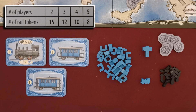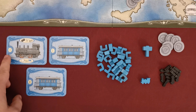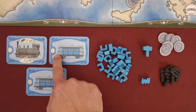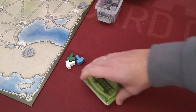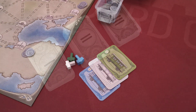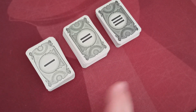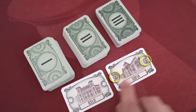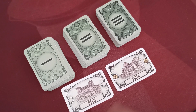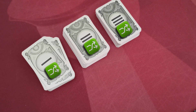Depending on the number of players in the game, players start with a certain number of rail pieces. In a three-player game, each player starts with 12 rail pieces. Players place their train mat on the level one side, and also the level one coach next to each other. Players will place their level two coach as well as their under-construction tokens next to the board. Separate the city cards into three stacks according to their back illustration. If this is a two-player game, find and remove all city cards that depict those symbols. In a three-player game, you will need all cards. After you shuffle the cards, place them next to the board.